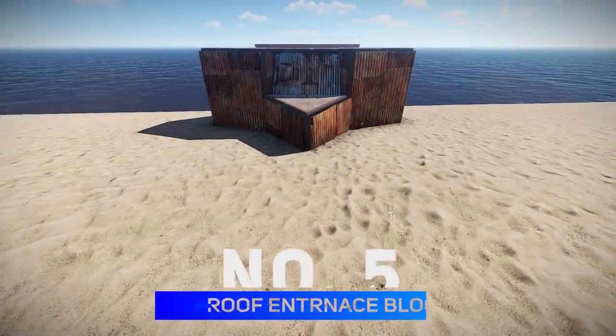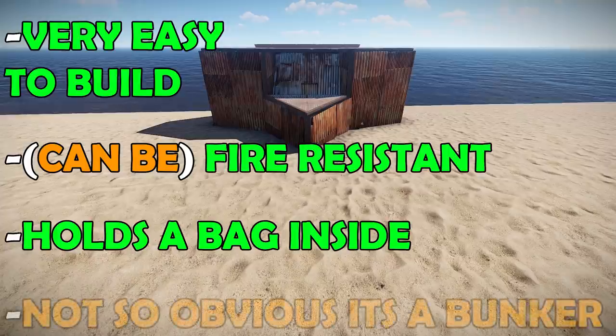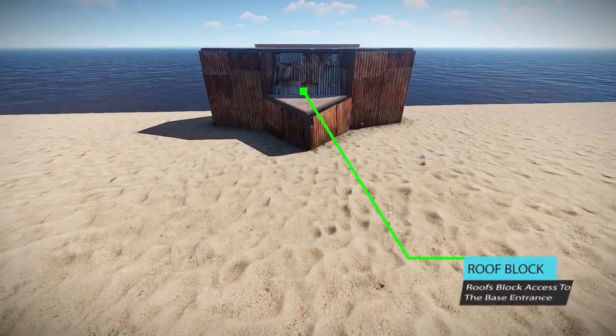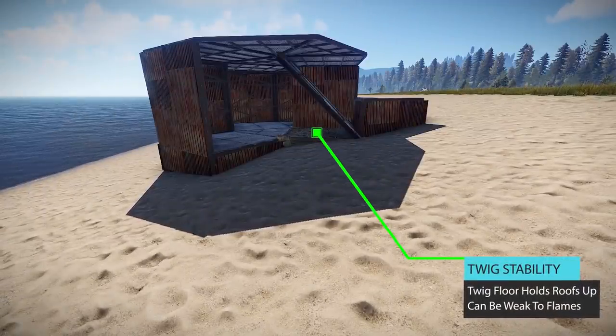For number five we have the roof entrance block. This bunker method is easy to build, can be fire resistant and holds a bag inside. It's not so obvious that it's a bunker. This method blocks access with a roof piece supported by a twig or wood foundation inside the base, but it requires uneven terrain to work effectively and be fire resistant.